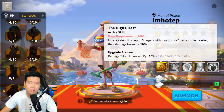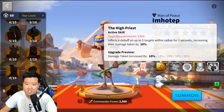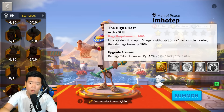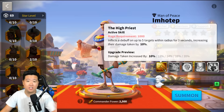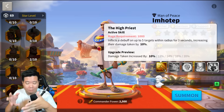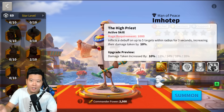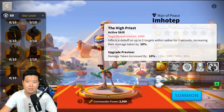Let's take a look at the skills. The active skill inflicts a debuff on up to five targets within radius for three seconds, increasing their damage taken by 20%. That's good. If there's a rally, you can use Imhotep just to apply that debuff and have the rally take a lot more damage so your defense can work. If you're swarming somebody with Imhotep there, that player is going to suffer a lot.